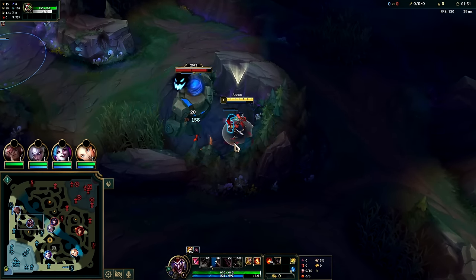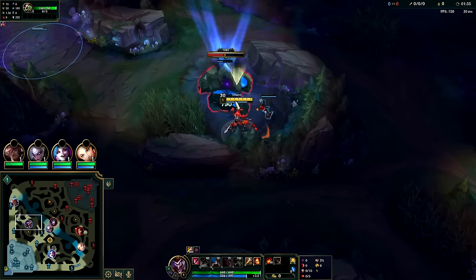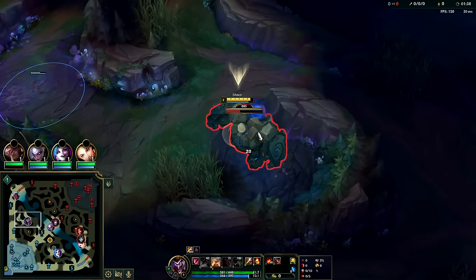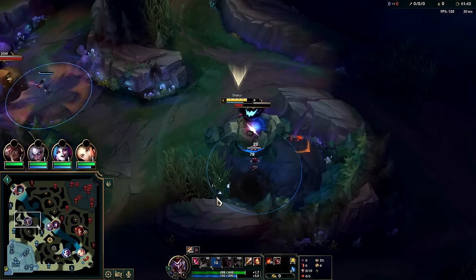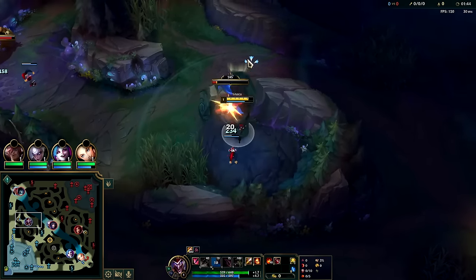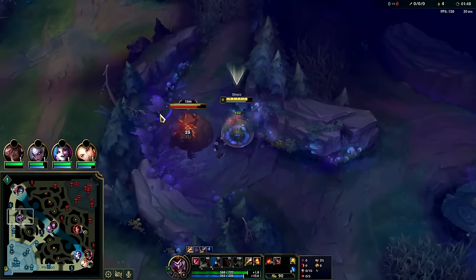For all backstabs, we're going to try to auto from the furthest distance possible so the camp focuses our box. We're going to lay our next box here - lay two on the blue starting at the 50 second mark and then the third one on Gromp. We can use Q to close distance.